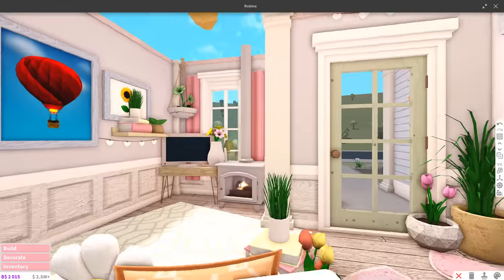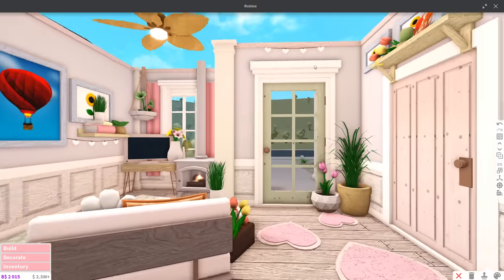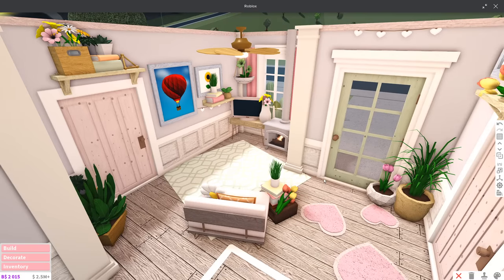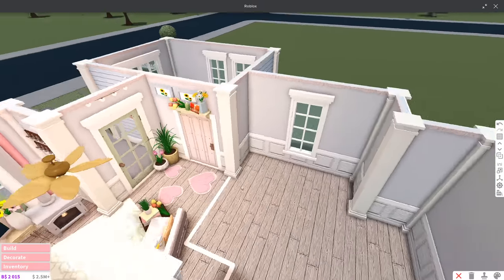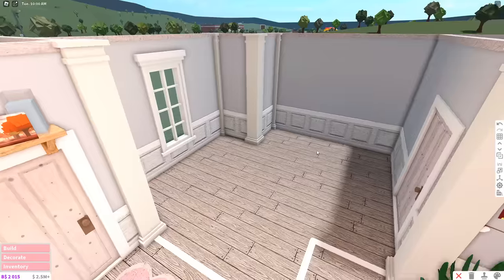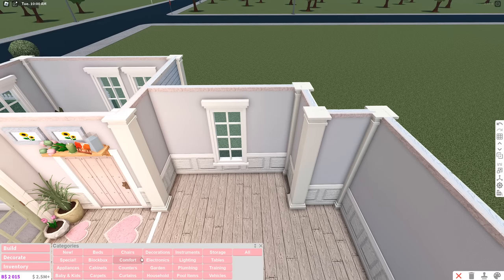I just counted and I have 58 items — it doesn't look like it, but this was actually very hard. Trying to fill up all the space, I thought this was a smart idea. I added a light up there and a little table here — just little stuff. Now I'm going to color it and move on to the kitchen. The living room is all finished!